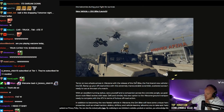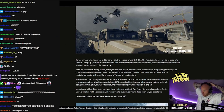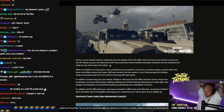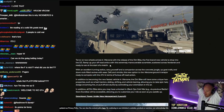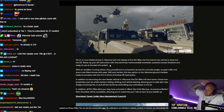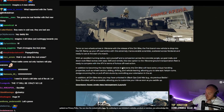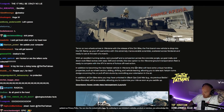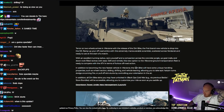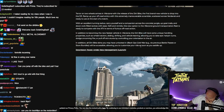New vehicle — dirt bike! Terror on two wheels arrives in Warzone. The first brand new vehicle to drop in Warzone — ramp up your off-road antics with this extremely maneuverable scrambler scattered across Verdansk. It's a two-seater with an excellent turning radius. It features wheel traction, sliding, drifting, and vehicle leaning — allowing epic hairpin turns, dodging fire, or pulling off stunts in the air. It's also the new fastest vehicle in Warzone, beating the ATV. Any dirt bike skins from Black Ops Cold War battle passes carry over. W!